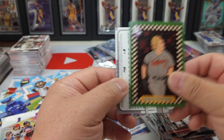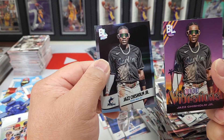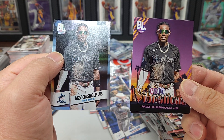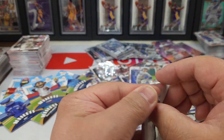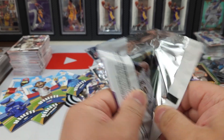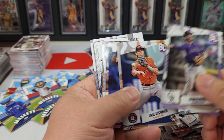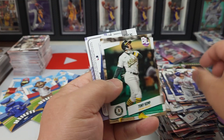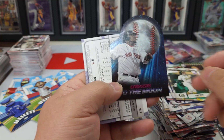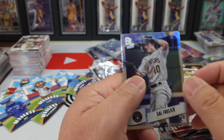Good Vibrations, Jazz Chisholm, and Alec Verdugo — Dougie in his Yankee uniform. Gunner Henderson and Jazz Chisholm again, so they use the same photo for both cards — understandable. And the last pack — let's see if we can get a third Shohei. J-Hey!